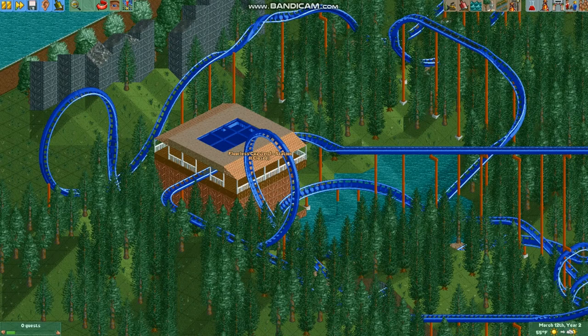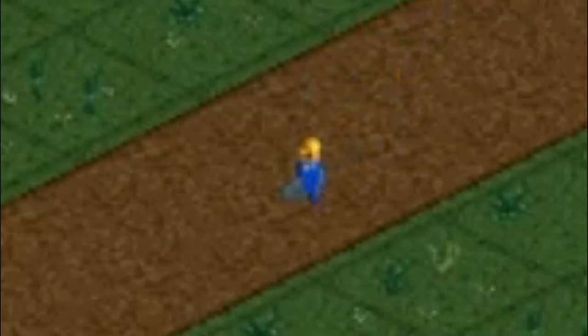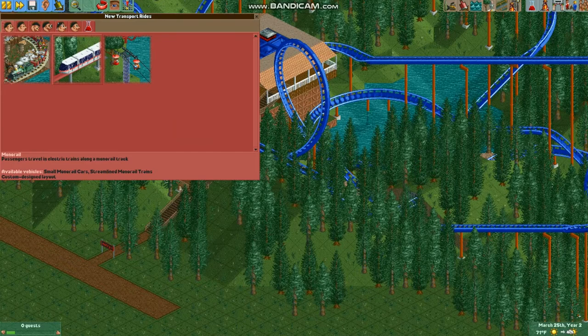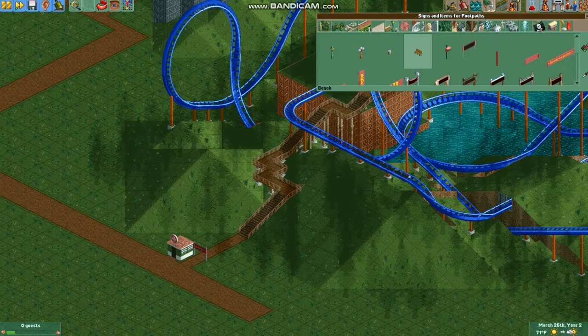So this is the station I've built. Now we need to connect it to the main path. The exit path should go directly to it, and then place a no entry sign so guests don't try to get lost going up the exit. If you made a roller coaster that isn't a family coaster, or if it's a very intense flat ride, I recommend placing a first aid station on the main path next to the end of the exit path. Also, place benches on the exit path so nauseated guests can sit down.